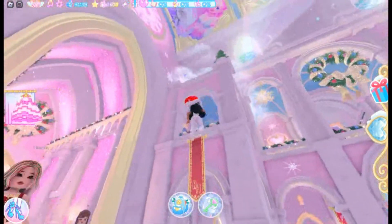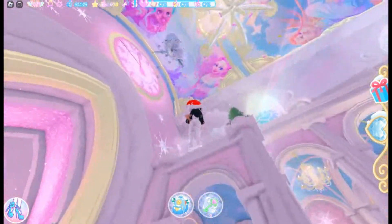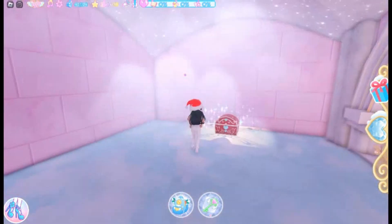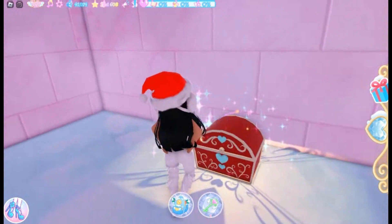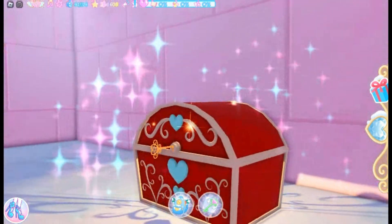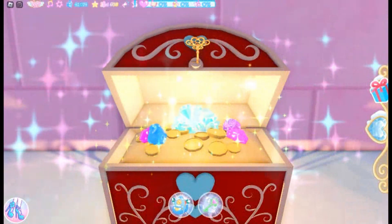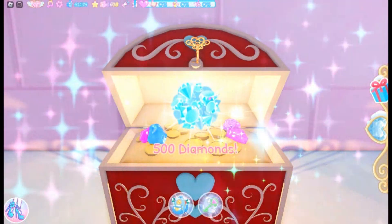For the first chest we need to head to the top. Just above this area you will see a cloudy area — head there to get your first chest. This chest gives you 500 diamonds.